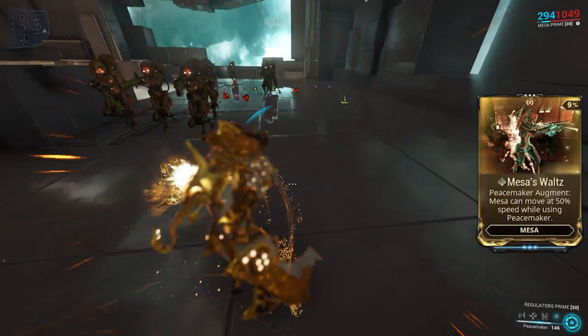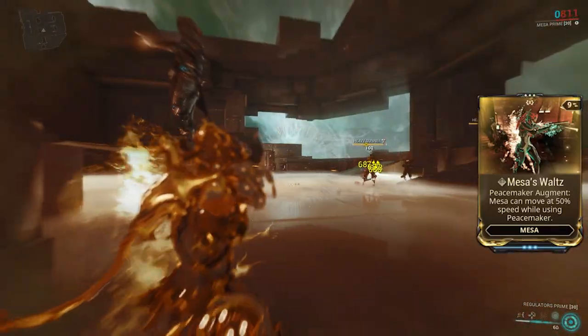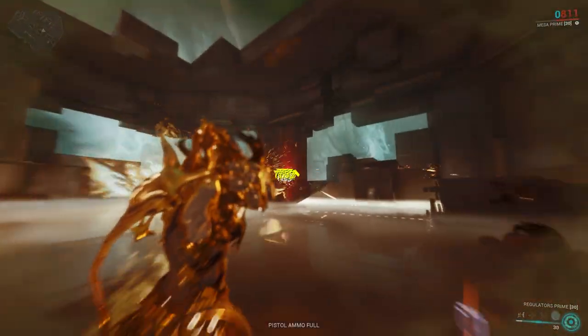The augment mod Mesa's Waltz allows Mesa to slowly move at 50% of her normal pace while Peacemaker is active.